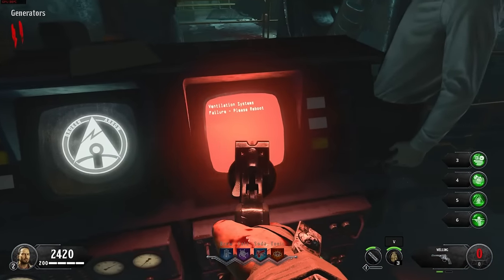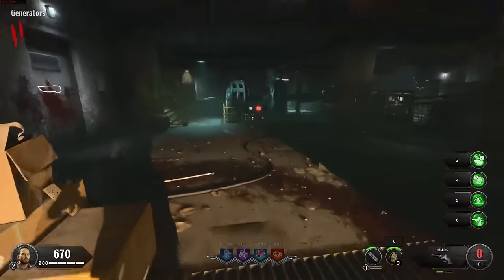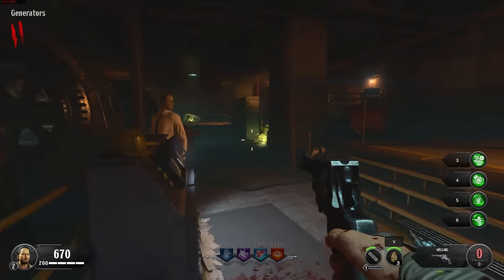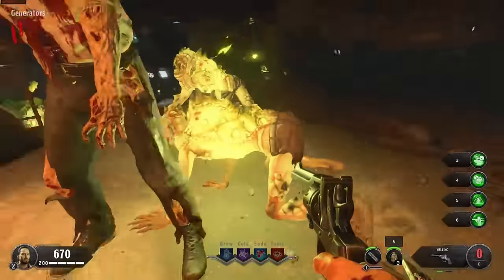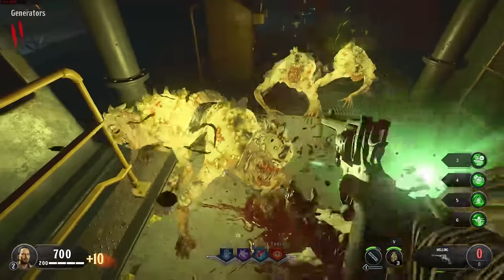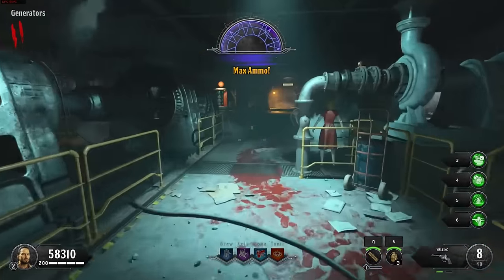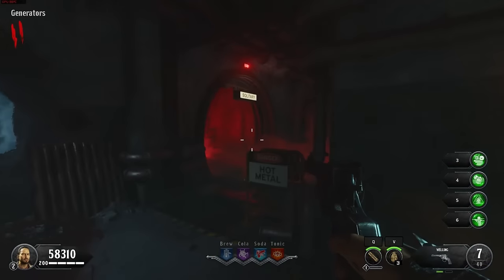There's a generator panel that says 'ventilation system failure, please reboot.' I'm wondering if I can do something with this. Enable ventilation systems — system restoration initiated. One minute to reactivation! And I'm locked in here — what are you, like a super-evolved Nova crawler? Is that what this is? Now I'm getting stuck in a corner with a ton of zombies. Luckily I've got God Mode on because I don't exactly have a weapon. Hey, we got a free max ammo! So although it says that failed, those doors did open — we now have access to the storage and solitary rooms.